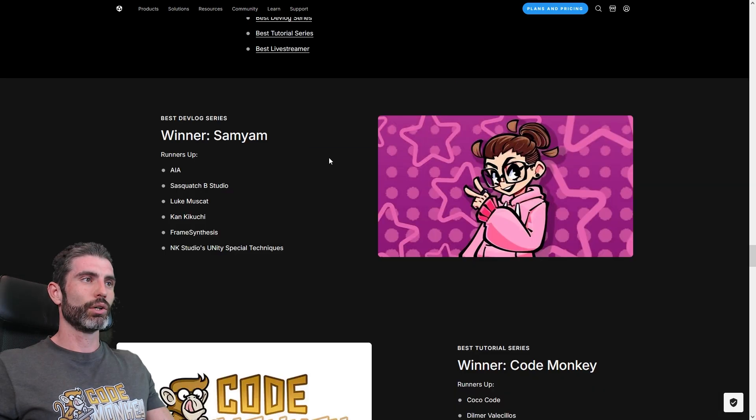For the Community Winners, for the Best Devlog Series, Sam was the winner — her devlogs are always quite interesting. This was a very tough category: IEA has some really awesome devlogs on his game Mono Valley, Sasquatch Studios' devlogs on Samorado are also looking quite cool, and Luke Muscat — who just recently launched his game — also has very entertaining devlogs. For the other three nominees I wasn't quite familiar with them.